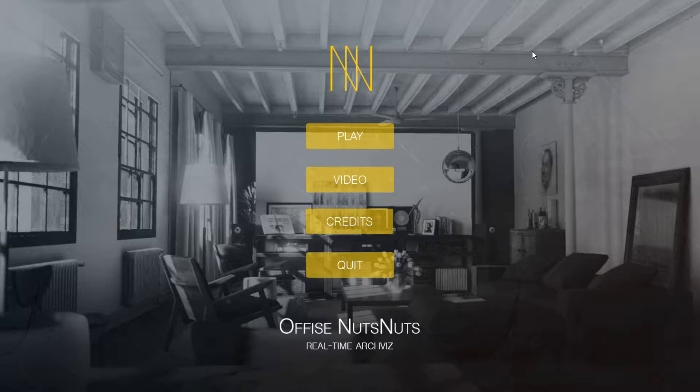And I ran across this. This is an interactive walkthrough called, I believe, The Office or The Room or something like that. It's by these developers I have never heard of before and they are called Nuts Nuts — you can see that on screen. And this is really, really awesome. They are using the Unreal Engine 4. I am just blown away by the technology and how well things can look in Unreal Engine 4.